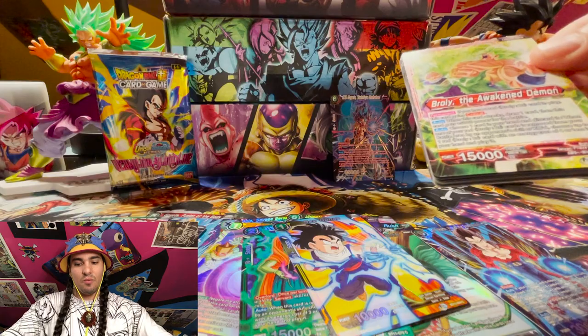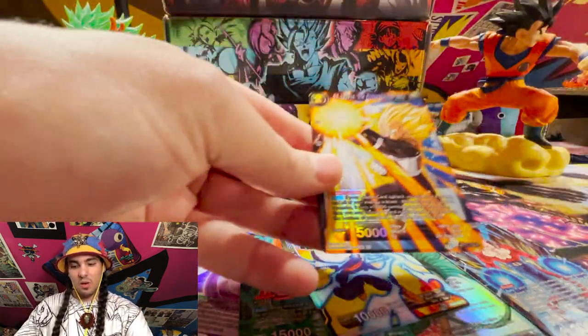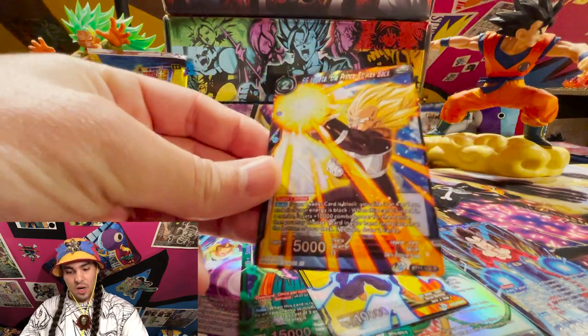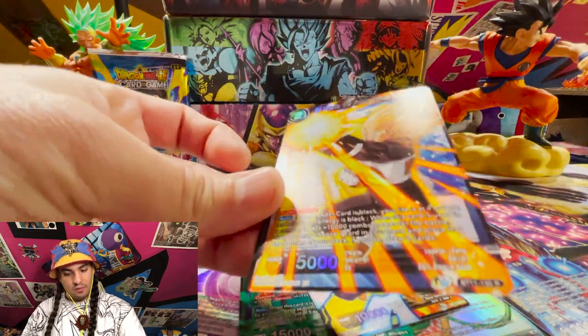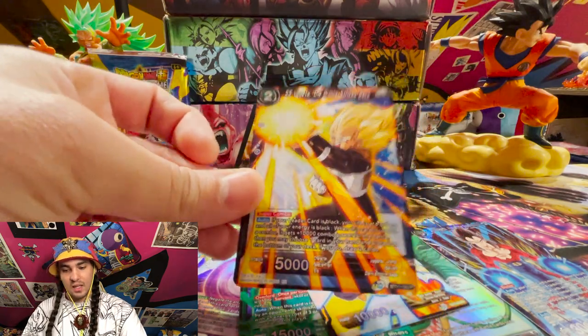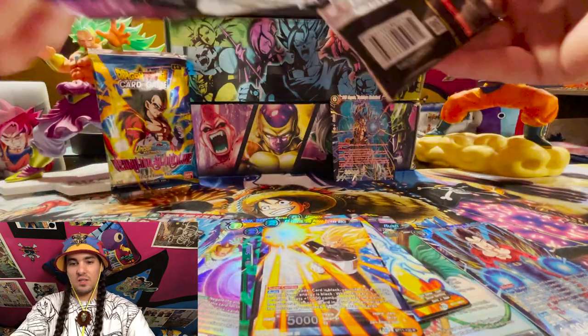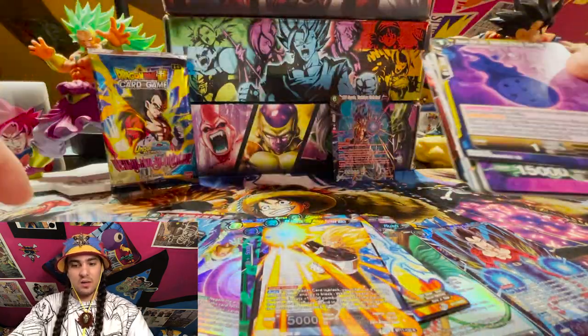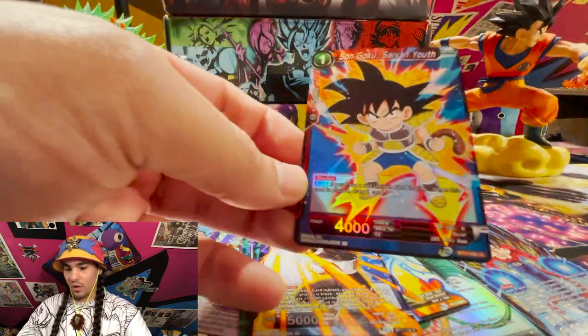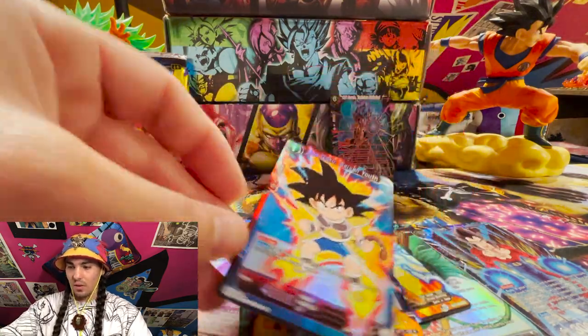We pulled blue and green SRs so maybe we might pull a Baby — oh, value! This super combo is hot hot fire right now because it gets played in black early. Look at the foiling on that Vegeta, just not giving a heck, he gets in there and just blasts the place. Another non-foil, a parallel foil rare, and a parallel foil.